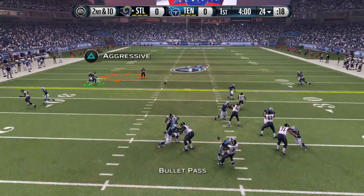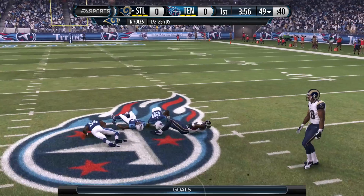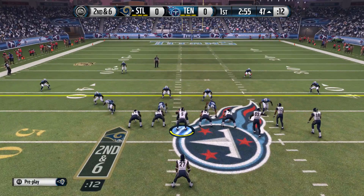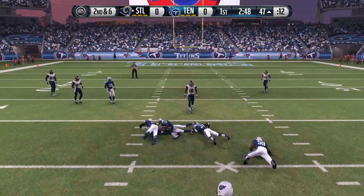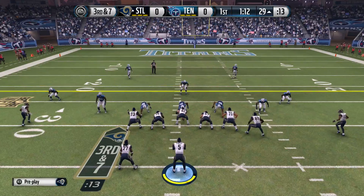Here we go, second and ten in the first quarter. Foles drops back, finds Brian Quick down the middle of the field and gets tackled right at the 50 — a nice 25-yard gain. Now second and six: Foles dropping back gets the blitz picked up, and Trey Mason catches it, keeps breaking tackles, and won't go down until he finally does.